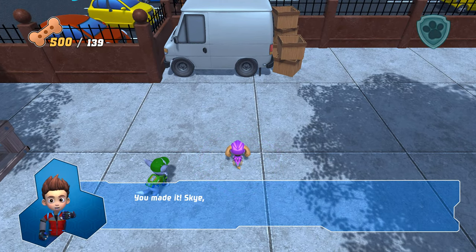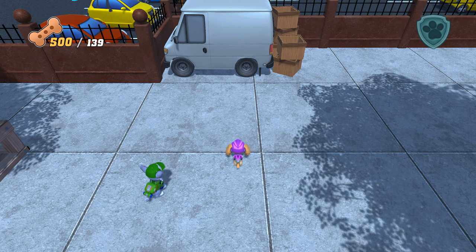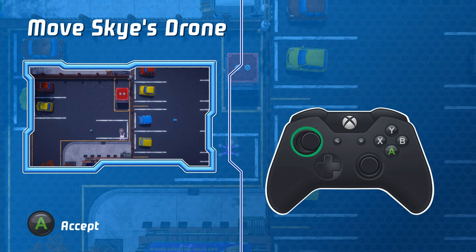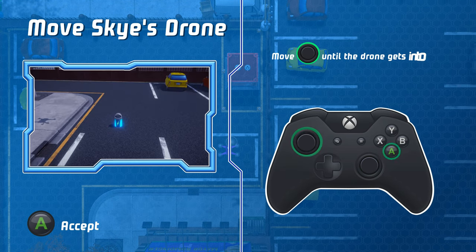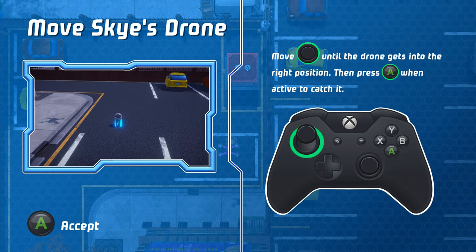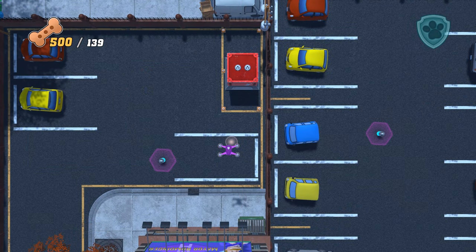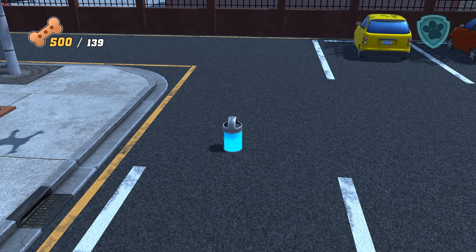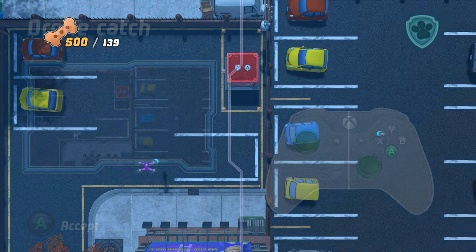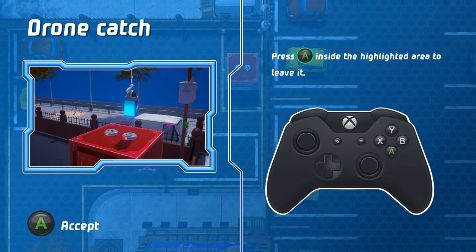You made it, Skye! Use your drone to change the blown-out streetlight batteries. Move Skye's drone until it gets into the right position, then press this when active to catch it. Press this inside the highlighted area to leave it.